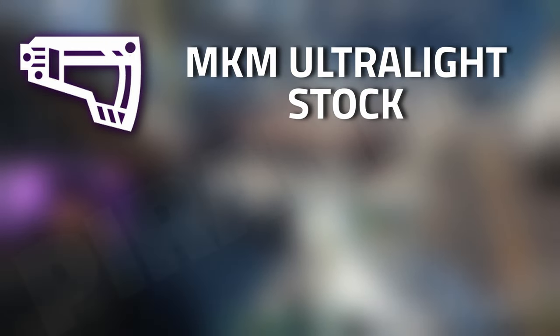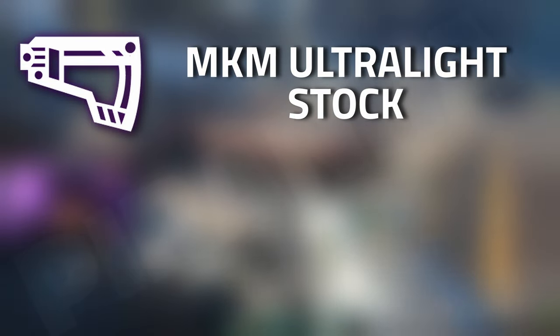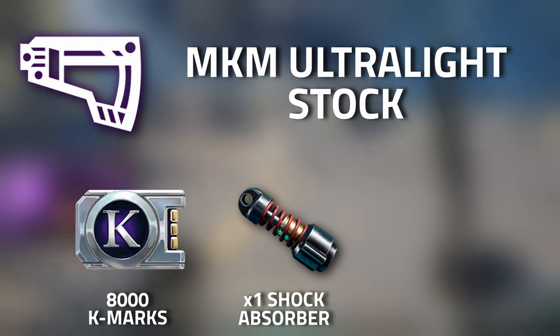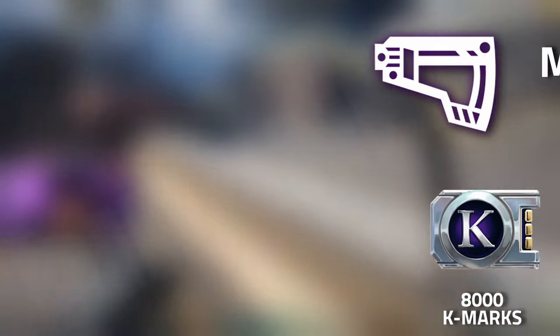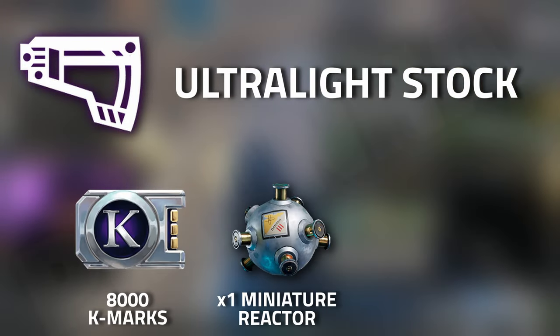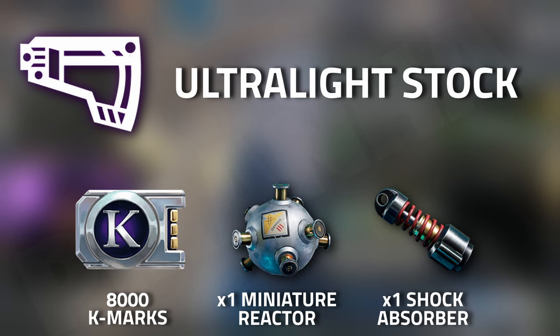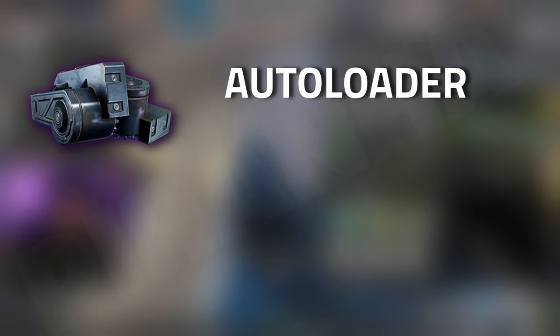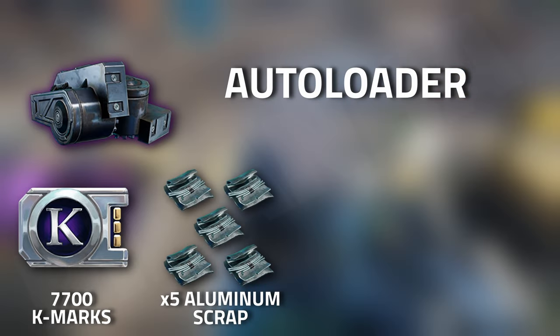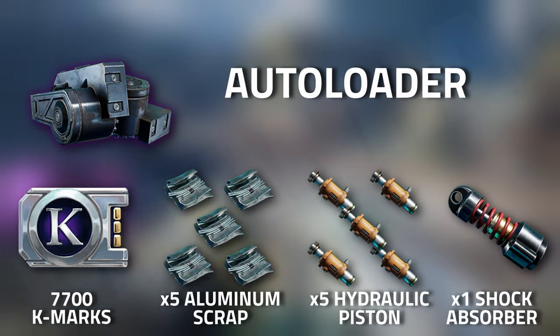Now on to crafting. Starting off with the MKM Ultra Light Stock, you're going to need 8,000 K-Marks, one shock absorber, and two Korolev multi-tools. Then for the Ultra Light Stock, you'll need 8,000 K-Marks, one miniature reactor, and one shock absorber. For the Auto Loader, you'll need 7,700 K-Marks, five aluminium scraps, five hydraulic pistons, and one shock absorber.